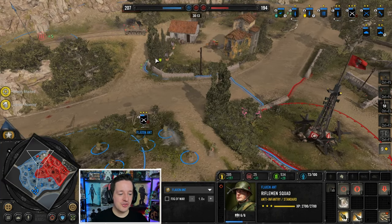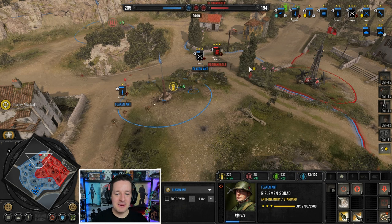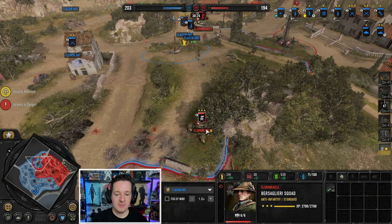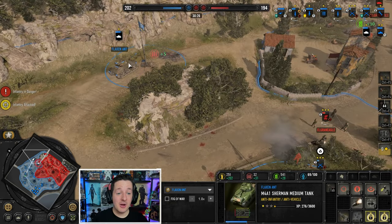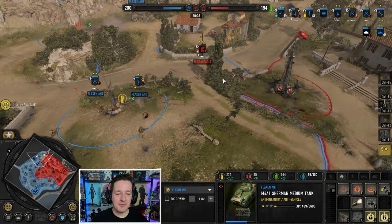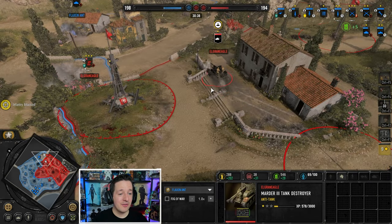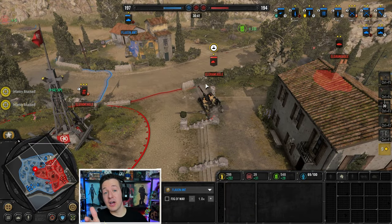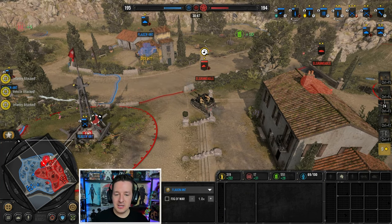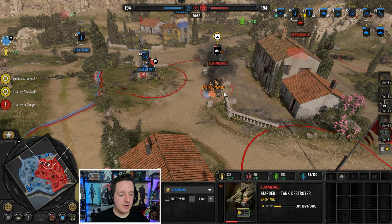Riflemen engaging, trying to get that Stug - just like the Sherman and the Greyhound earlier, using that narrow passage around the edge of the map to escape. Bersaglieri holding firm. Sherman now upped with a 76, going hunting. I think the Stug is done - he stopped when he shouldn't have. Wait, maybe he stopped when he should have? We got one Marder coming in - White Phosphorus Shot would stop that thing from being able to effectively counter the Sherman. That's why you always get your upgrades. Nice Bazooka shots, and a snare! Marder is hit and damaged.